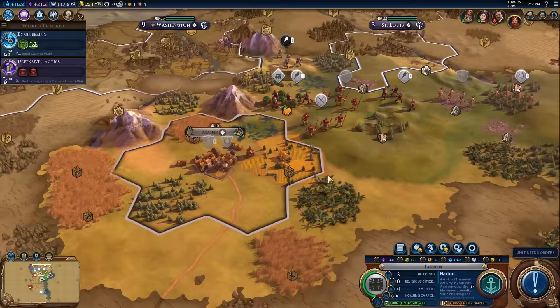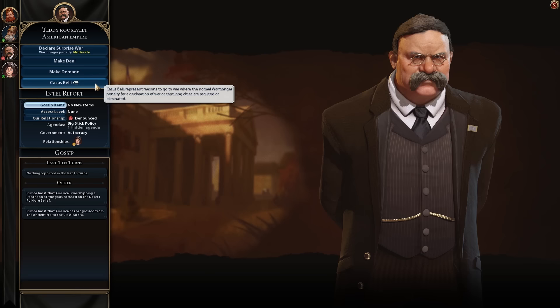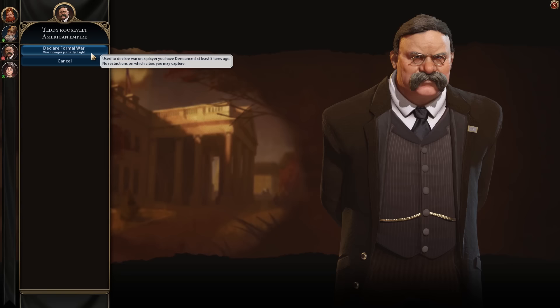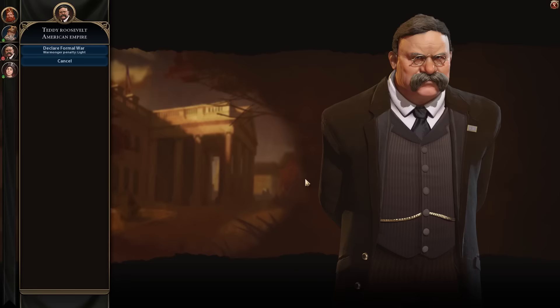Now it's time for war. Luckily Teddy denounced us — first he gave me an apple pie and then said forget you, which is a great combination. So we're going to declare a formal war. The warmongering penalty is light, and we're declaring in the classical era which makes it a lot easier to get away with taking some cities. Okay, making this move will start a war with America.